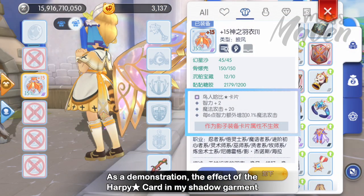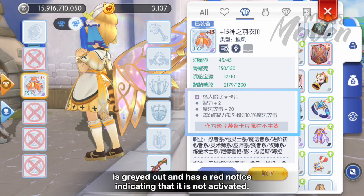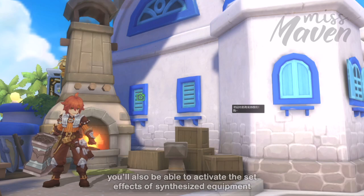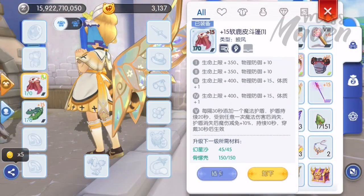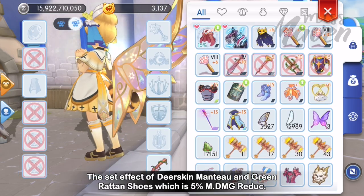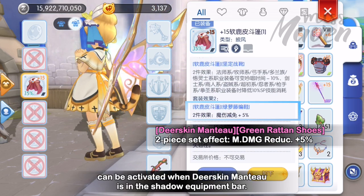As a demonstration, the effect of the Harpy Star card in my Shadow Garment is grayed out and has a red notice indicating it is not activated. Aside from inheriting a percentage of stats, you'll also be able to activate the set effects of synthesized equipment even if placed in the Shadow Equipment bar. For example, the set effect of Deerskin Manto and green rattan shoes — which is 5% magic damage reduction — can be activated when Deerskin Manto is in the Shadow Equipment bar.